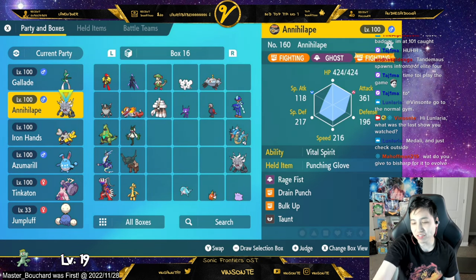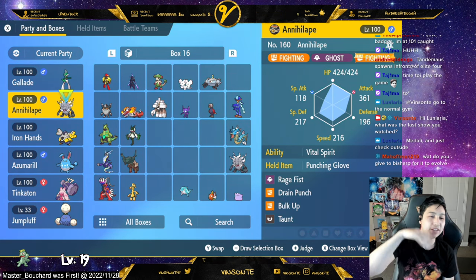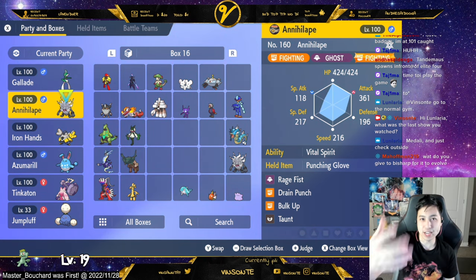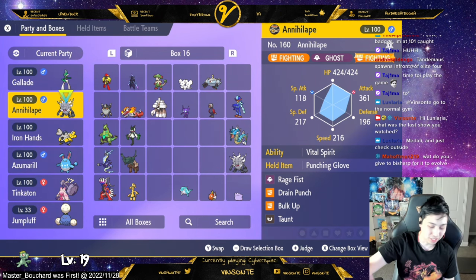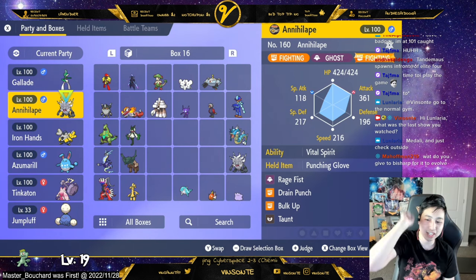So this is why I have Vital Spirit, and I'm using Punching Gloves so I can run Drain Punch and Rage Fist. Almost all my Pokemon, if they have a way to set up, I give them a setup move. Because usually the way you do raids in the beginning, at least for 6-stars, the hard ones, you want to set up for 2 turns and then hit hard.